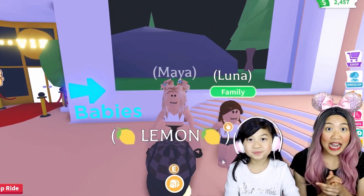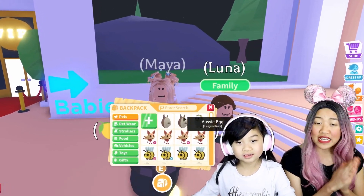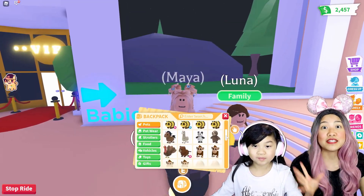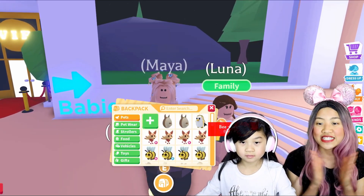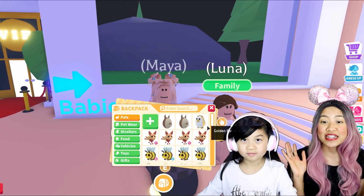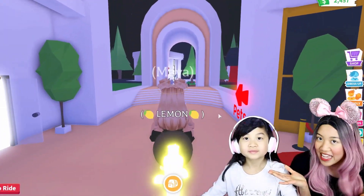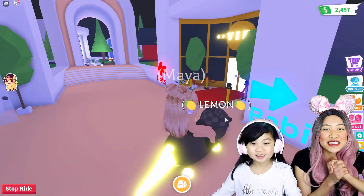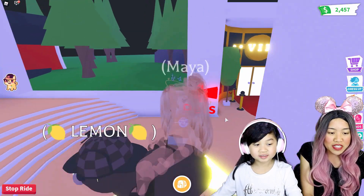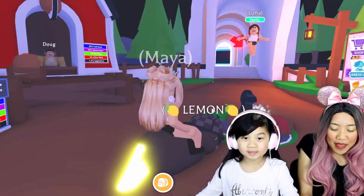In our last video, our Roblox account got hacked, and that person who ever hacked our account bought a bunch of Roblox Adopt Me money. So we decided to use that money to buy a bunch of eggs in Roblox. So Maya, we have a total of 17 eggs that we are going to be cracking today — so many royal eggs, Aussie eggs, and also the cracked egg and pecked egg. I'm so excited, let's go head over here to the pet shop and we are going to be cracking them all. I hope we get some legendary pets.